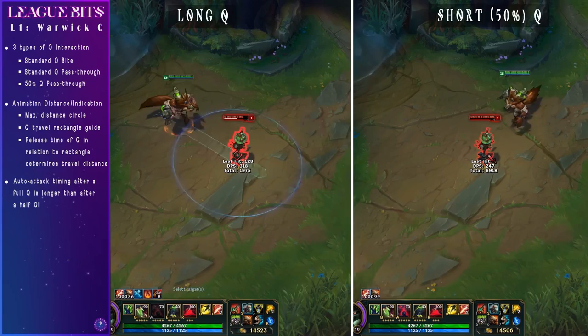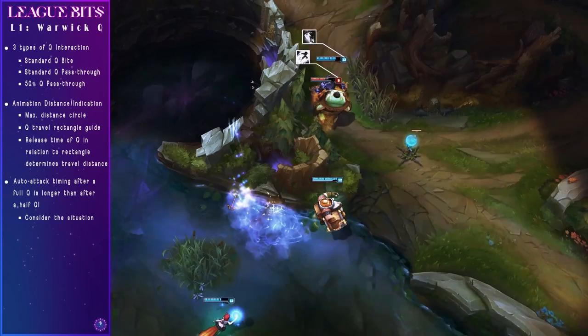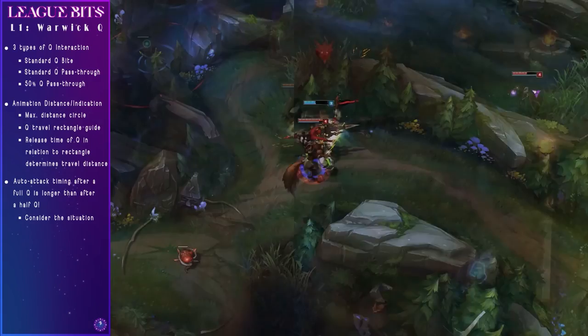However, if your entire goal is simply to follow through a wall or a flash, it's really important that you do actually hold down that Q button, because otherwise you will not follow. You can see here in the example of me as Warwick following through a Jarvan's EQ combo — I had to hold down the Q button for as long as possible.